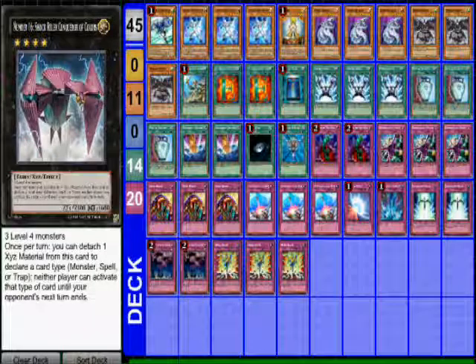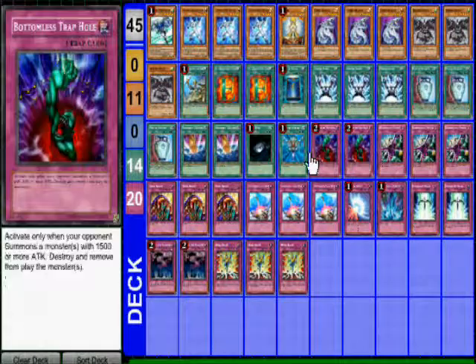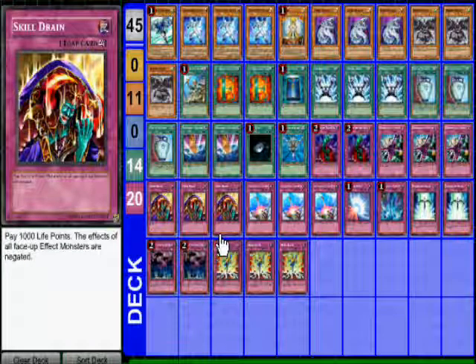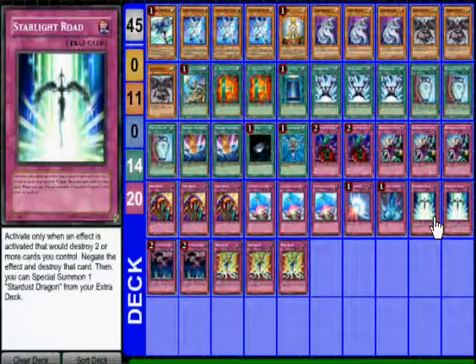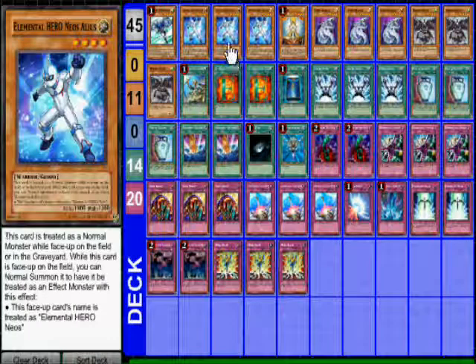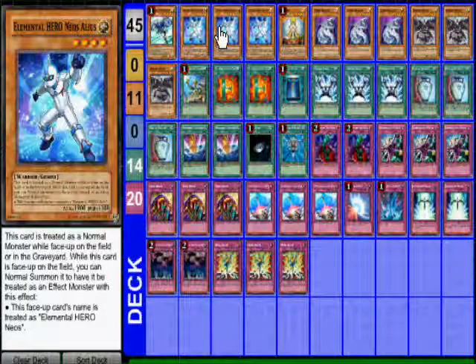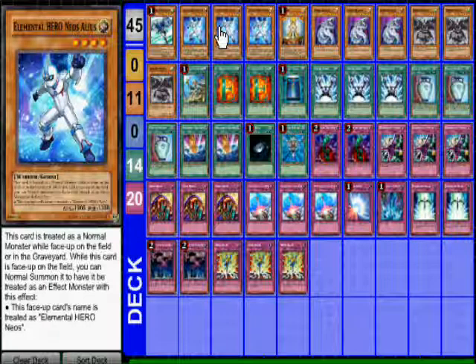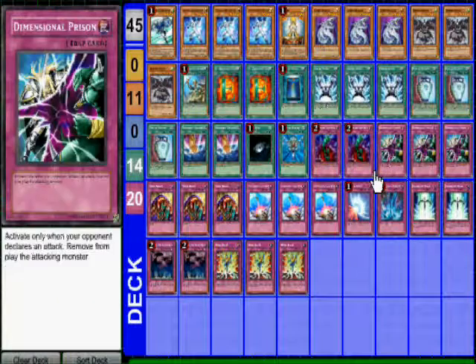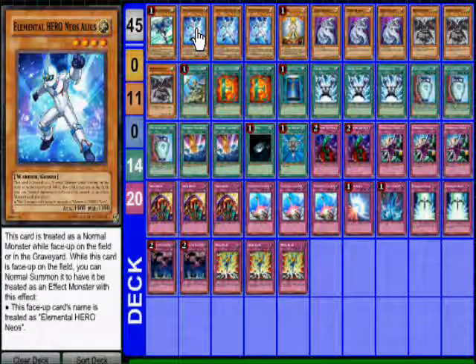The point is, I didn't use Exceeds in playtesting to show you don't need them to win. Obviously you'd want Stardust off Starlight Road for a free plus, and Exceeds like Utopia and Steelswarm Roach give more control. But I probably wouldn't go into an Exceed much anyway, because then I couldn't use Gemini Spark or Hero Blast. It's good to have the option if you need it, though.